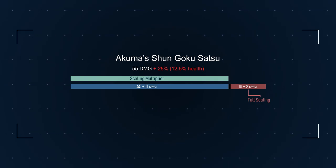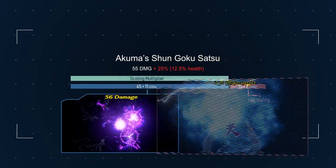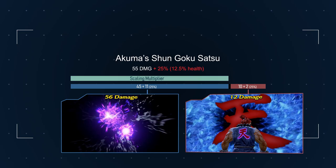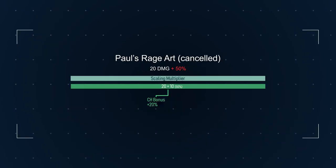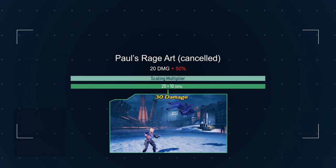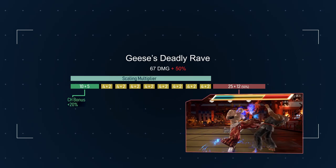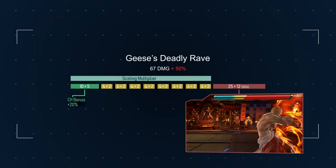For example, at 12% health, Akuma's rage art deals a chunk of 56 damage, followed by an unscaled chunk of 12 damage. At 1% health, Paul's first and only hit of his rage art deals 30 damage. And still at 1% health, Giz's last hit of Deadly Rave deals 37 damage unscaled.